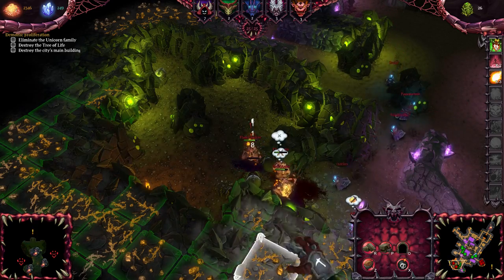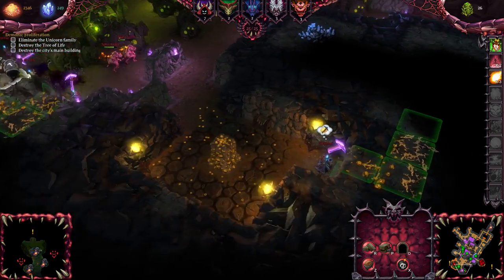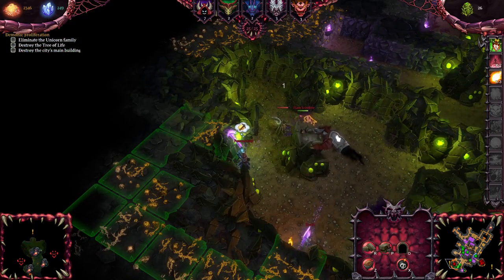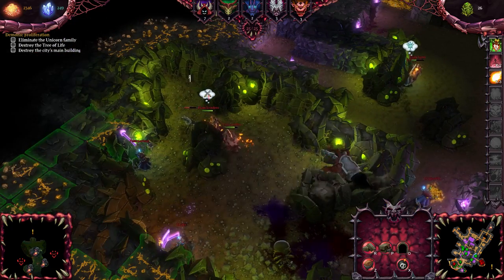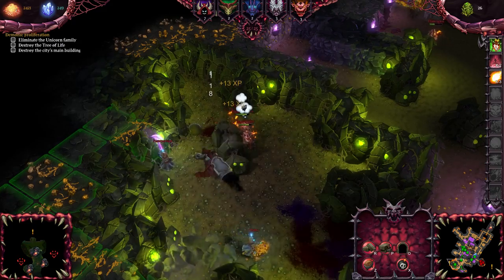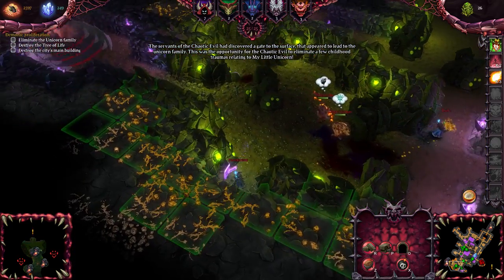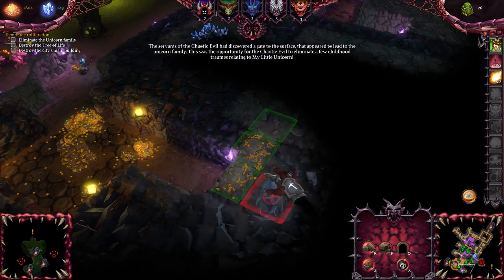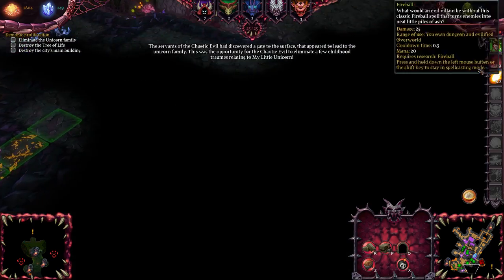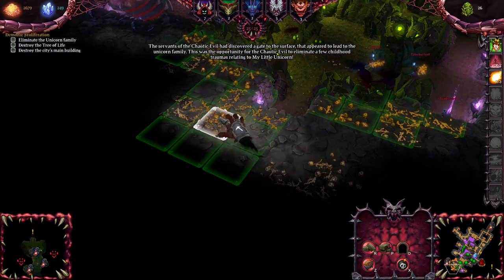These spiders are still quite easy to deal with. I don't think it's in the main campaign, but especially some of the skirmish maps do have monster spawning lairs that keep on refreshing. Most of the chaotic evil had discovered a gate to the surface that appeared to lead to the unicorn family.